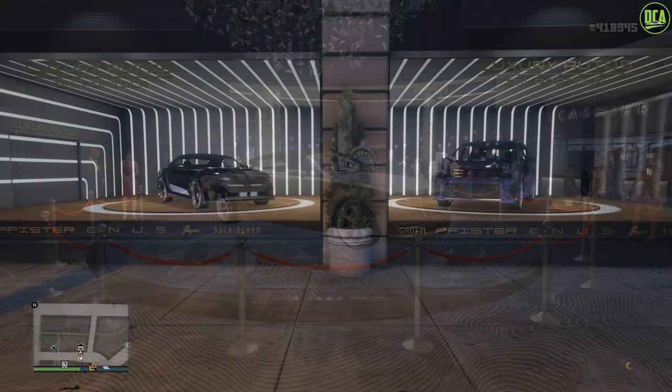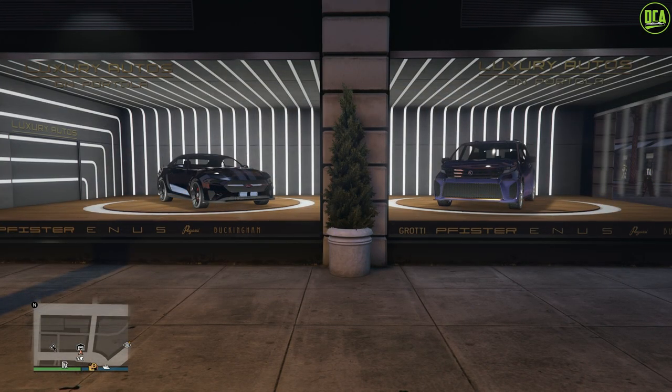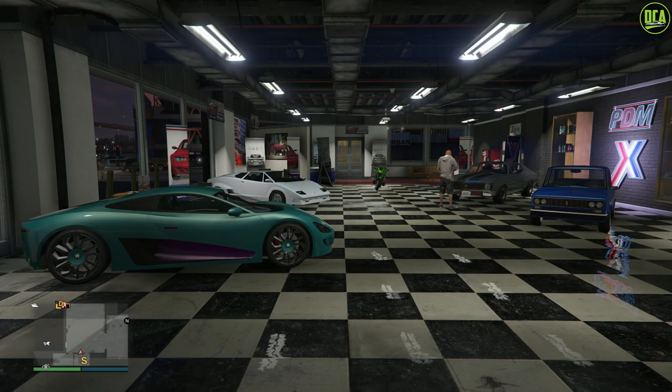In terms of the dealership cars for this week, in Luxury Autos we have the recently added Dominator GT and the Vivanite. Continuing to Simeon's, we have the XA21, the Torero, the Dinka Thrust, the Tulip, and the Cheburek as well. All of these were a Moze website vehicle, so definitely make sure to pick them up this week if you don't already own them, especially the Torero and the XA21. The XA21 is my personal favorite car in the game and just a ton of fun to drive with this incredible exhaust note.